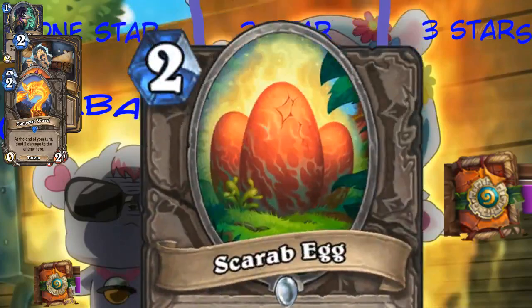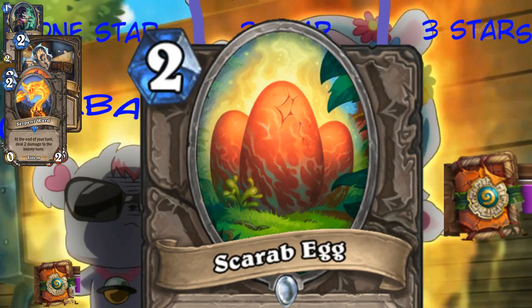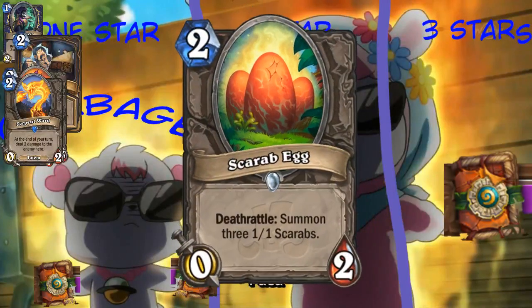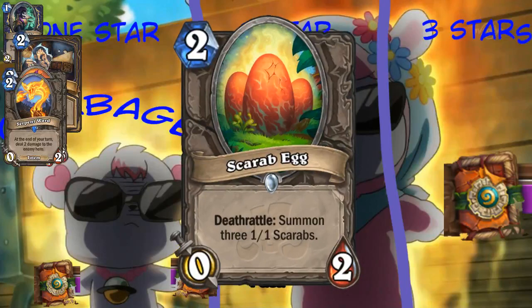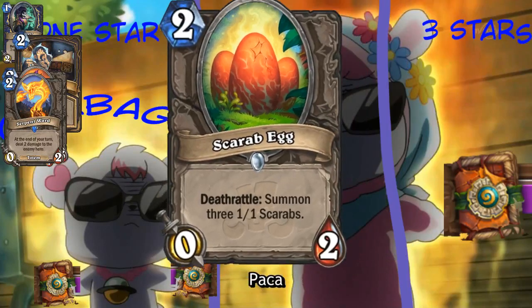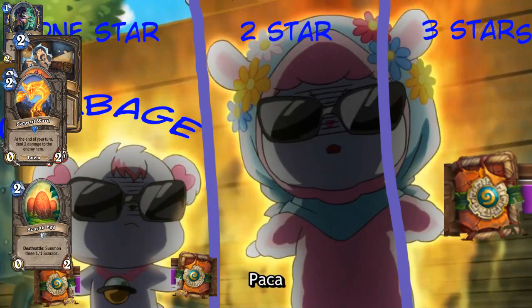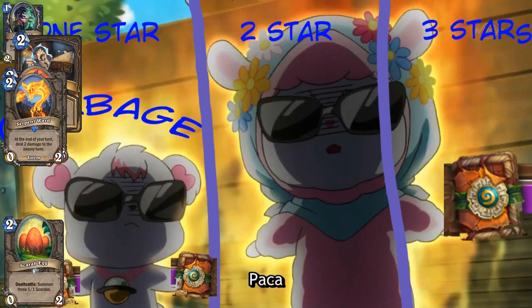Scarab Egg. Bugs reproduce by thousands of eggs at a time, so why do they have three of them? It looks like a mammalian egg - maybe an avian egg? This only results in three Scarabs. Did you just say a mammalian egg? Yeah, so that results in this being unscientific, which means it goes in the garbage.